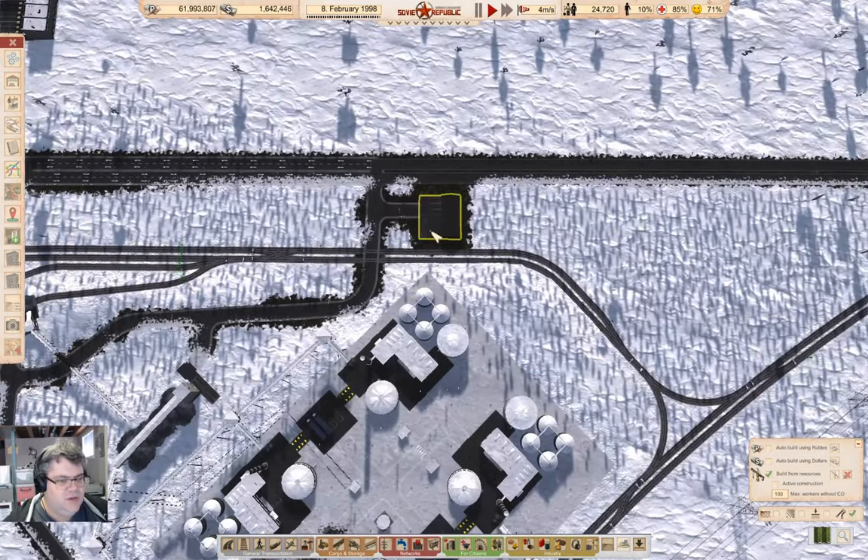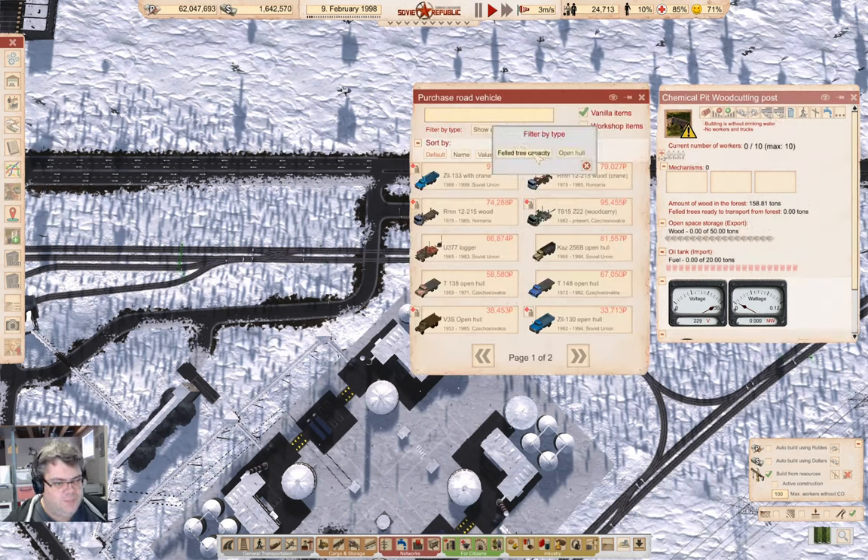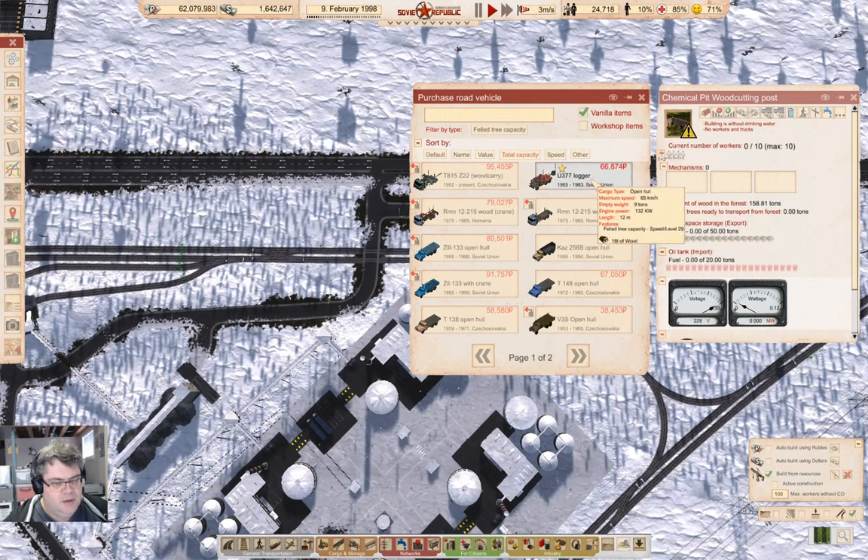I need to get this set up. Building is without drinking water — we won't worry about that just at the moment. We're going to do a logger thing; I think we can get away with a single logger in here. Blam! A single logger.